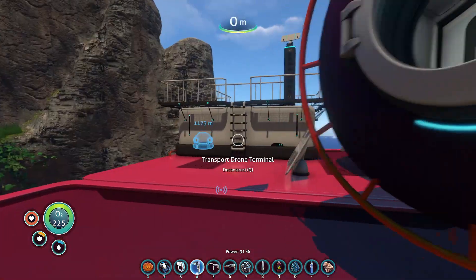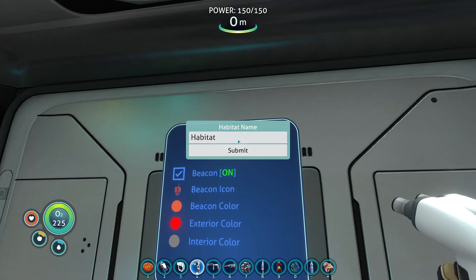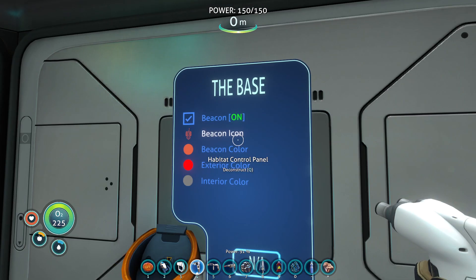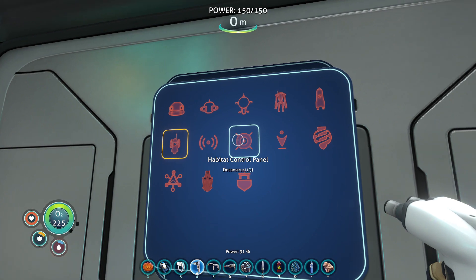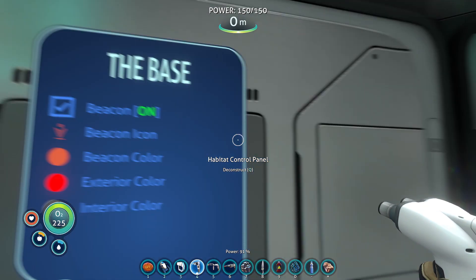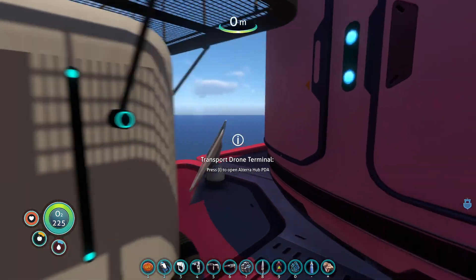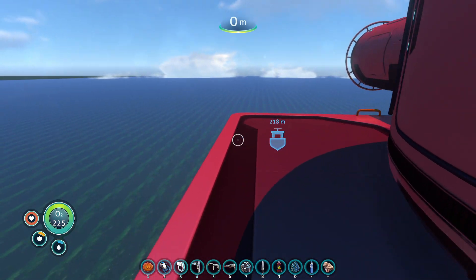Let's go grab ourselves - do we even have a name for the base? I don't think we do. Habitat - the base. There we go. Beacon icon, I'm gonna have it as this one because it's like a land icon. We've now got our base back up again.